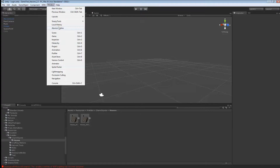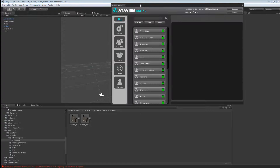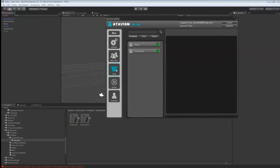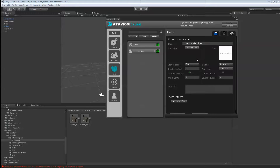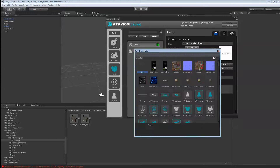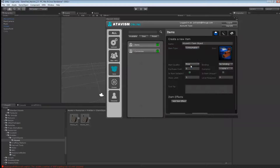Next, we'll open our Atavis Online Editor and we'll create an item — actually, we'll create two items. The first is going to be our House 01 claim object. You can type the name as you want.